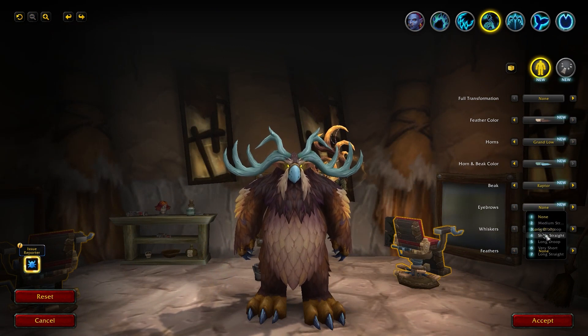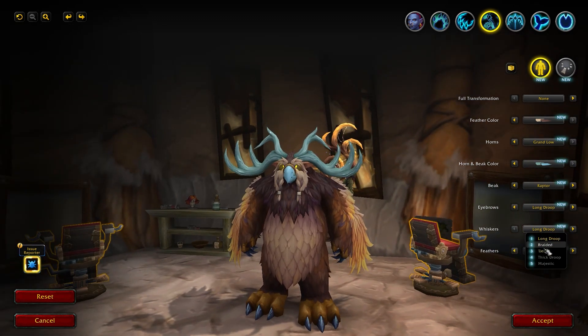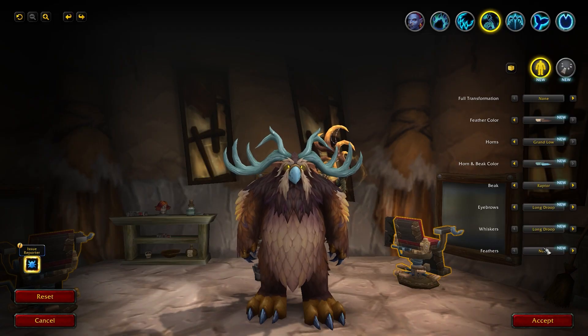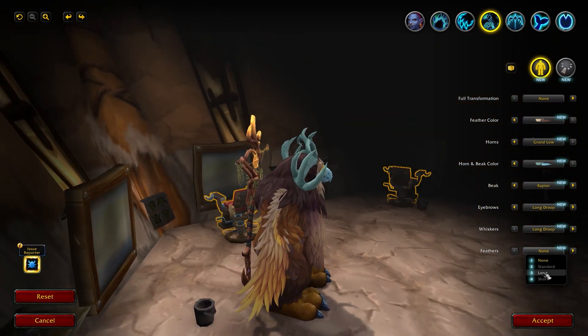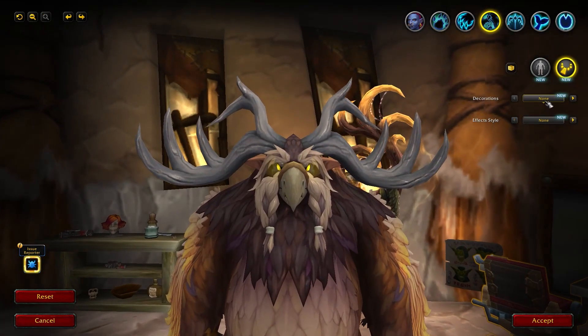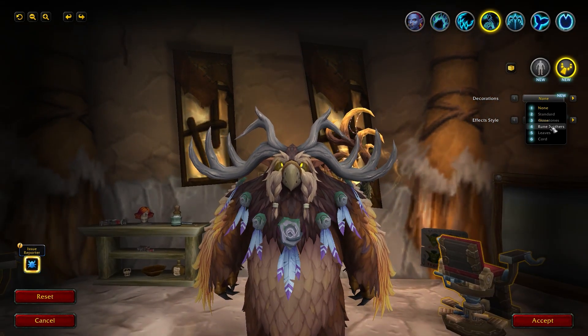Let's see what other options we get. You can choose seven eyebrow styles, and then five more options for whiskers — actually the last one is the best. And then you can choose the length of your side feathers: do you want to have small feathers, medium or longer ones? That's all about the body transformation options. Then you can decorate — for example, you can choose these five decoration styles and play around with the colors.